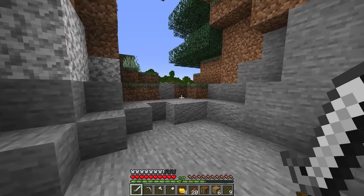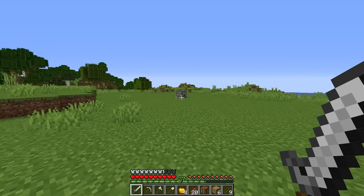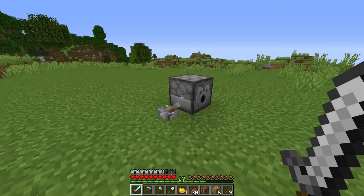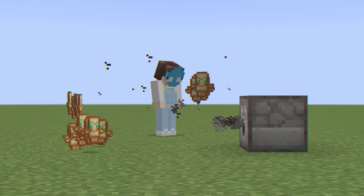Well, now that I've got plenty of stuff, I should probably build a house. Oh wait, what is that? It's a dispenser — what? And there's just a lever next to it. This is Minecraft, but dispensers drop OP items.